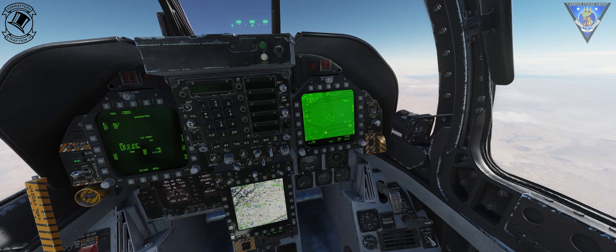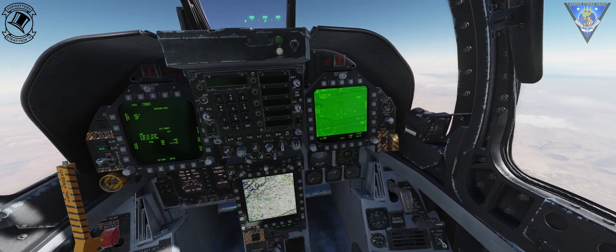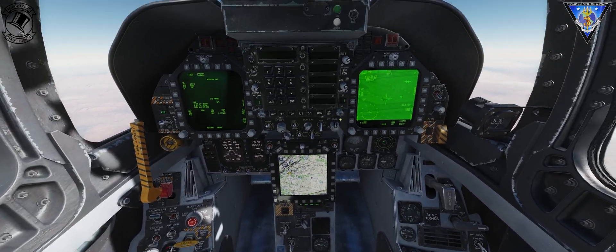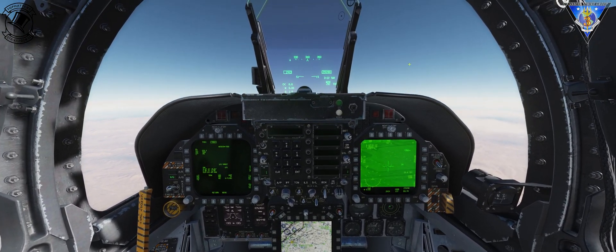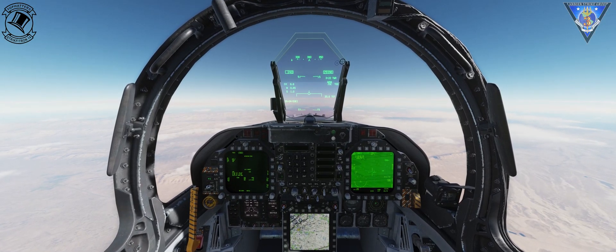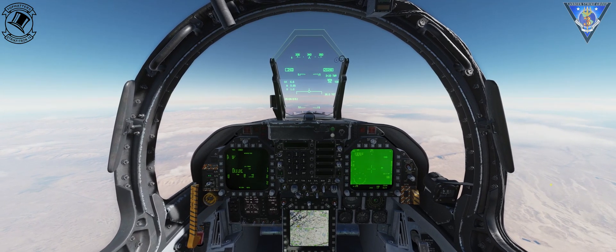At this point I'm going to drop a mark point using my SA page or my HSI, just by pressing that — so I can quickly return to this field of view. Now, very importantly, you must undesignate using nosewheel steering. This will, of course, unslew your pod, but that is required.